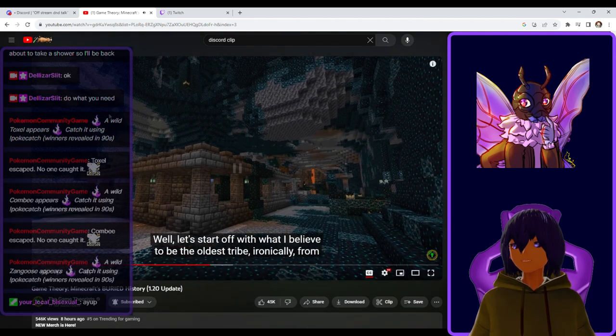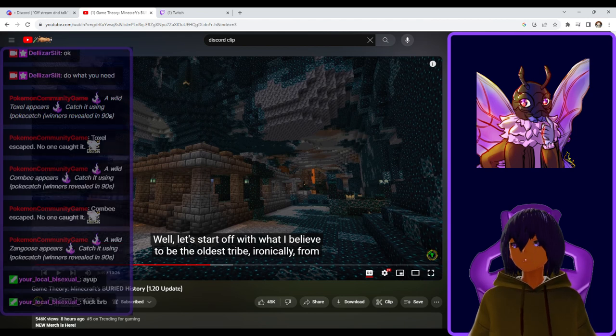Hey, how you doing, local? We're doing Game Theory, it's on Minecraft, and this one is so far from what I can tell — fuck, BRB. Immediately he starts explaining shit, local. I gotta get the fuck out of here. You talk too much. Okay, let's play again.